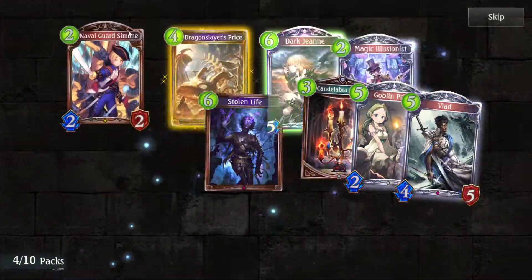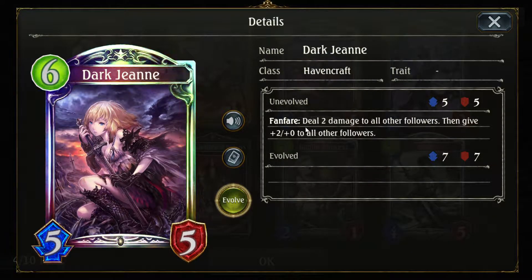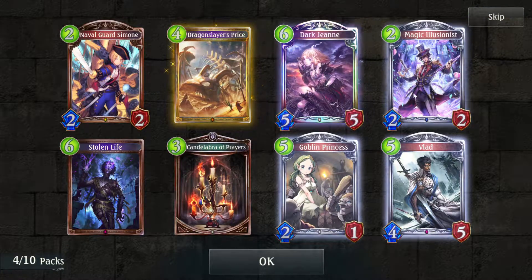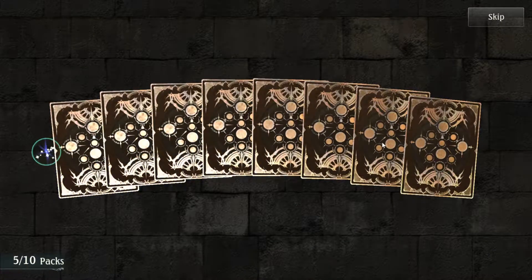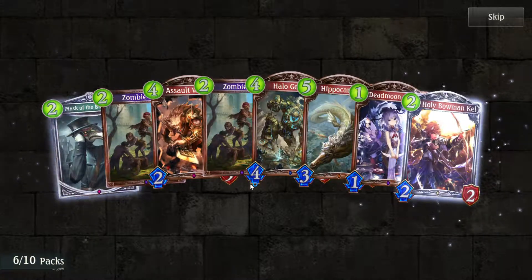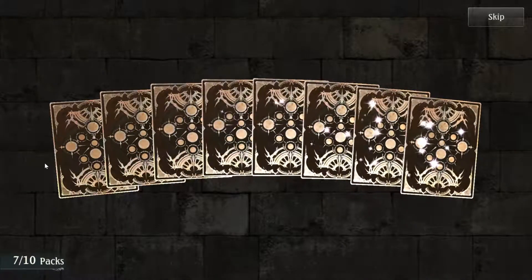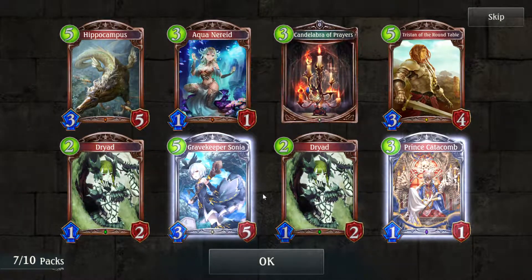Another legendary out of these 10 packs — Dark Jean, the Havencraft one. I'm not sure how she'll be played but I'll try to make her playable; it's going to be difficult. Dragon Slayer's Prize is okay. This is a pretty bad pack otherwise. Mask of the Black Death is pretty good for Bloodcraft. Not getting much now after those two legendaries. Gravekeeper Sonia is pretty good though.